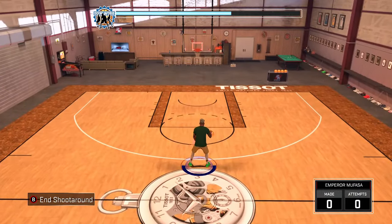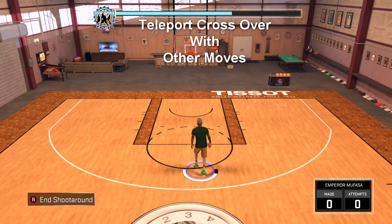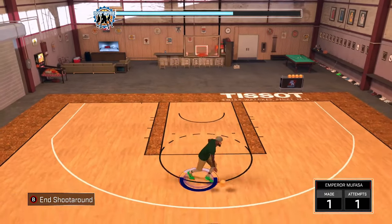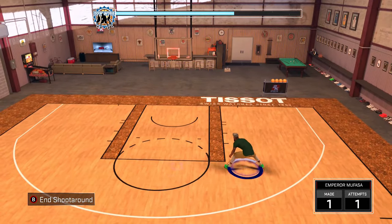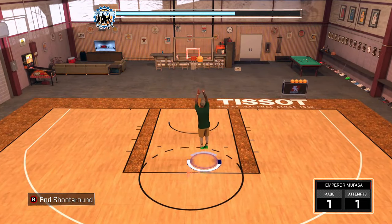That simple, guys. Right here I'm just going to show you how it looks with different moves incorporated with the teleport crossover. As you can see, it looks pretty weird, it looks crazy, it's cheesy. It's going to create some space at the park and make you more unpredictable, which is a good thing — your opponent will not predict your moves.